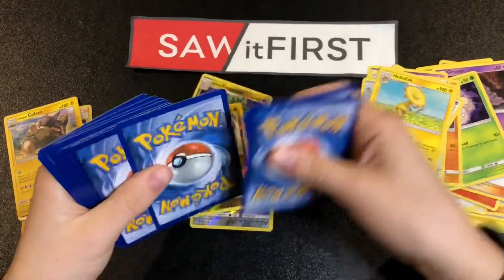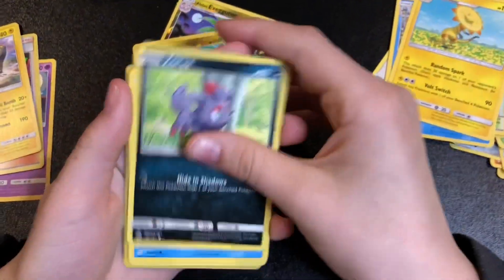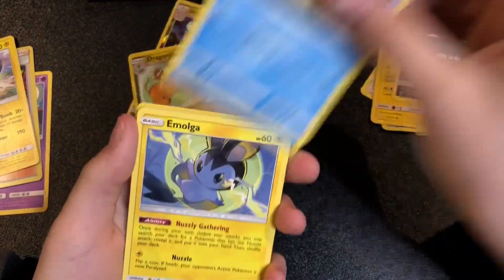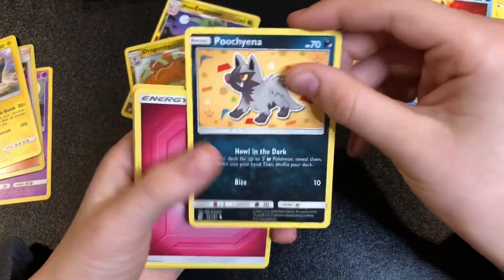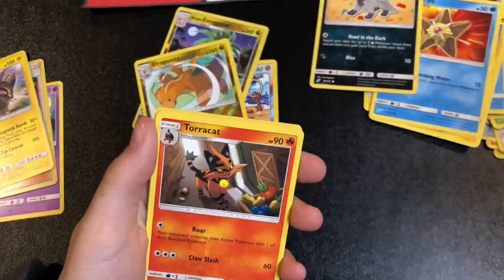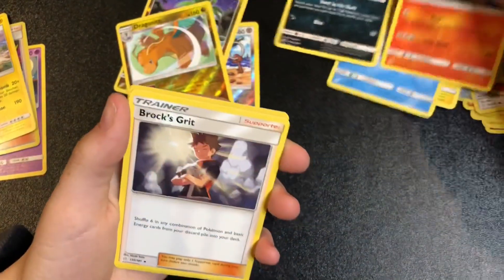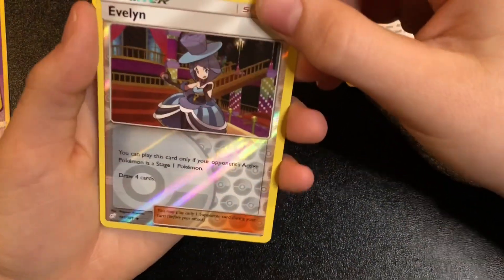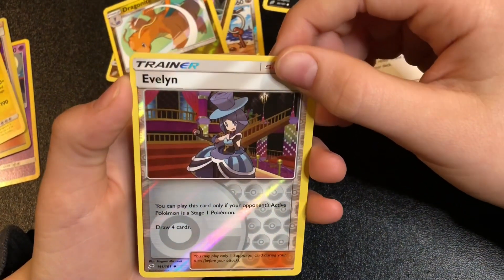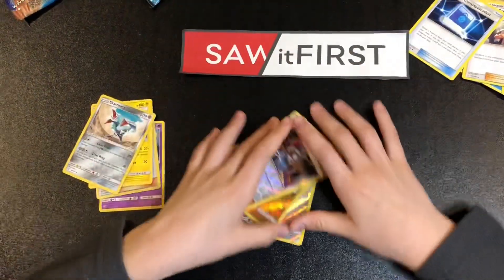We got Horsea, Psyduck, Molgres, Stufful, Poochyena — something like that — do the honors, Energy, Torracat, Toxicroak, Pokémon Communication, and a reverse holo Eevee. Okay, let's go over the pulls.